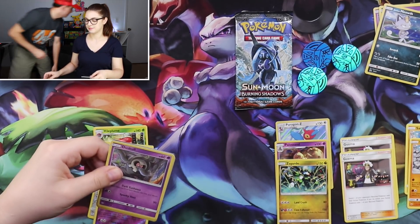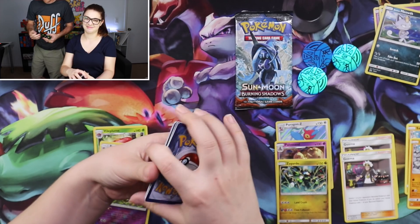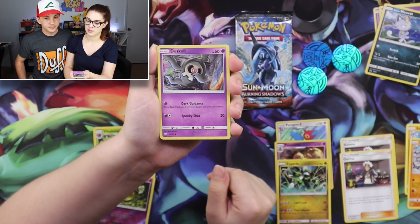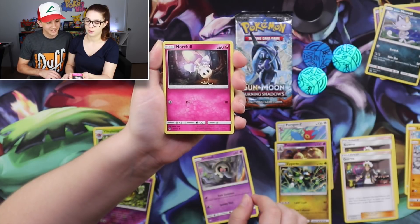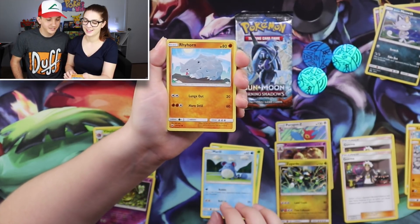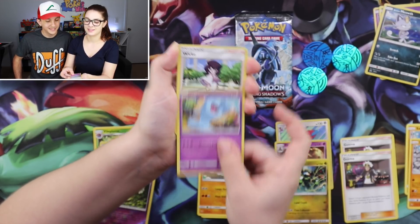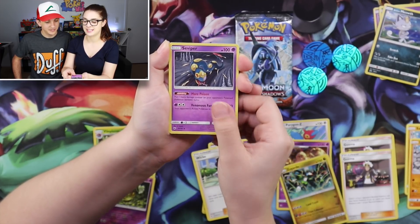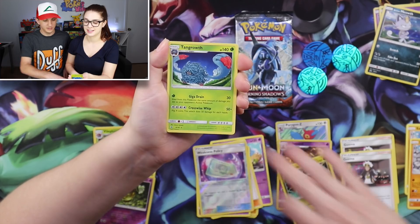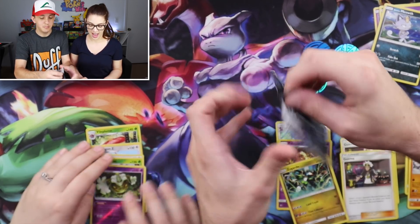Oh, it's because I don't have my lucky sock on. Why don't you remind me? It's been on your foot. Yes, it is - it's back on my foot. Lucky sock, let's go. Morelull. Morelull. Caterpie - that's easy. Rhyhorn. Wobbuffet. Vikavolt. Sea Viper. Weakness Policy - that's pretty good. And Tangrowth. Alright, last pack.